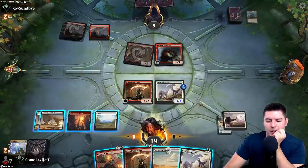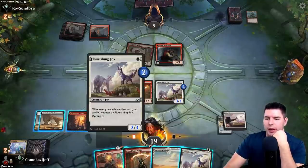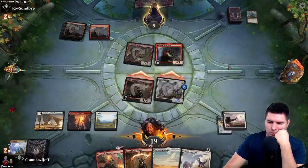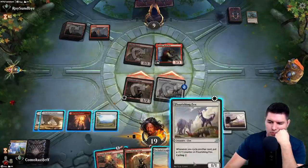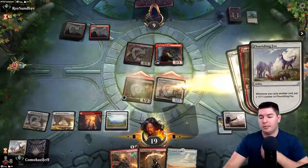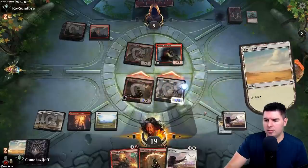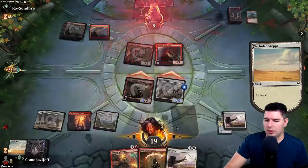Can we present lethal here? Three goes to six, plus three — alright, so either block with Krenko or die. There's eight, there's nine. Sweet, good stuff!